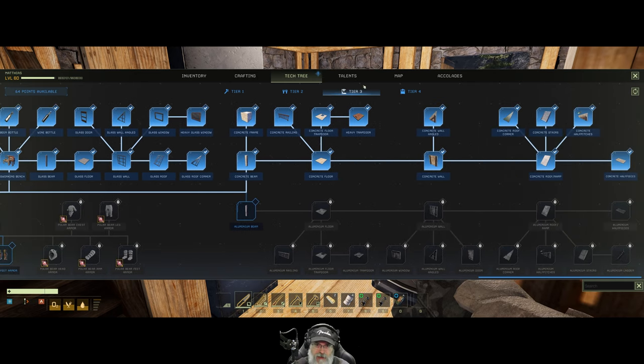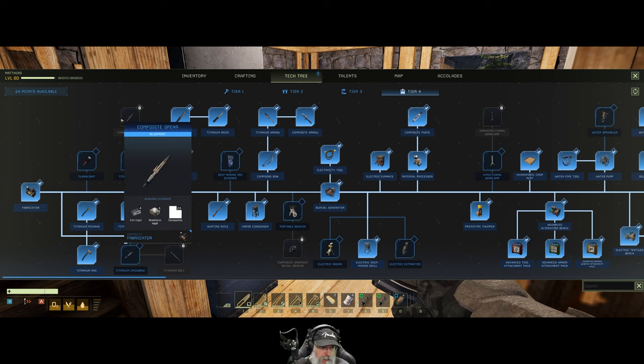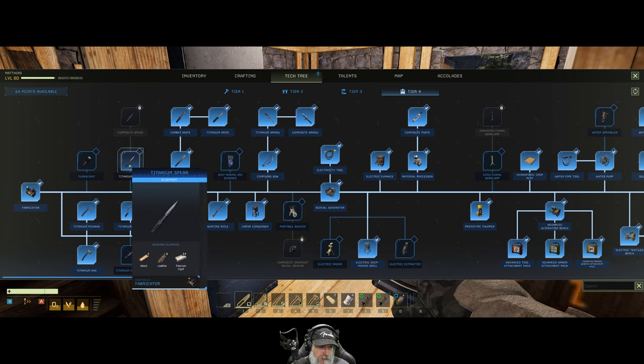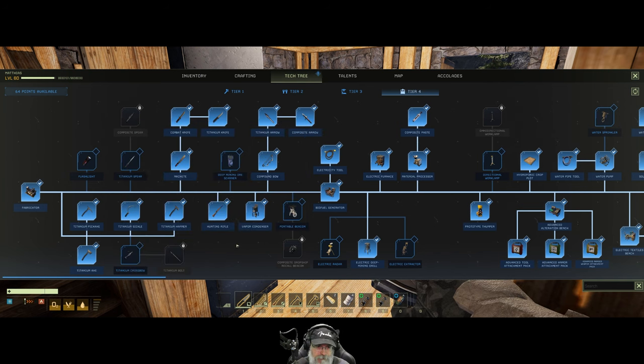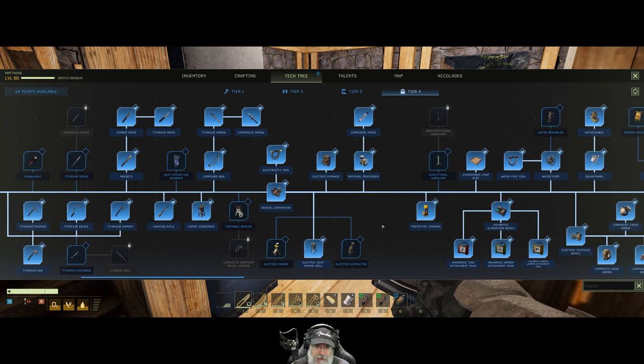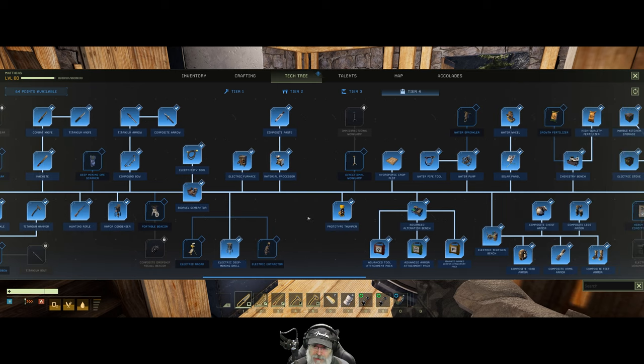I'm trying to think where we'd use grenades in this game — maybe when fighting the worms when putting the thumper down. I wonder if that would do damage to the thumper as well though. Let's try it and see what it does. Tier four has a composite spear — that thing looks wicked nice — and a titanium spear. If I do another playthrough I'd like to focus on spears, they're supposed to be pretty good now.